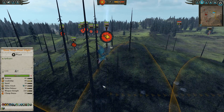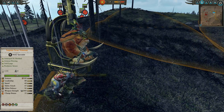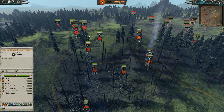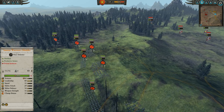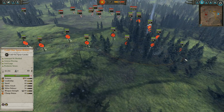We've got a Skink Chief up in the air, and a Saurus Scarvet on a Cold One to give Bodyguard status. For an Infantry Corps, we've got four Saurus Warriors with shields, a Temple Guard, four Skink Cohort with Javelins, and a couple of Skink Skirmishers vanguard deployed in the woods. We've also got some Cold One Spear Riders hidden in the woods in the back.